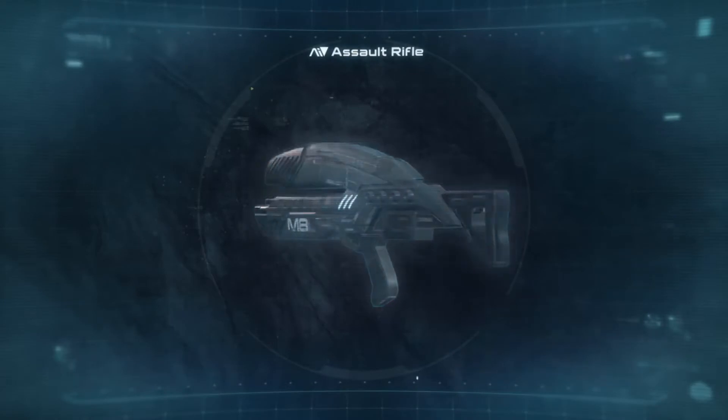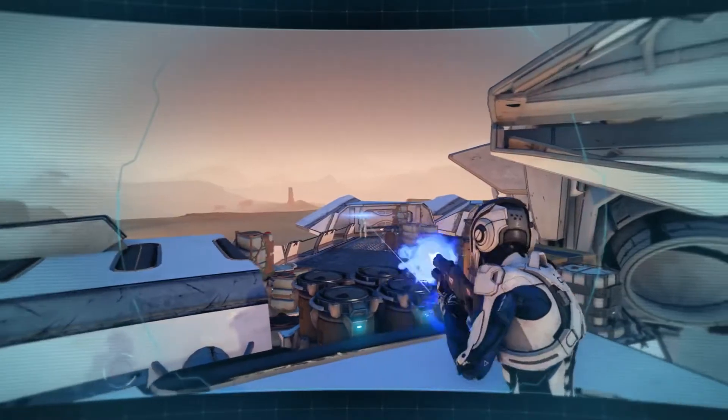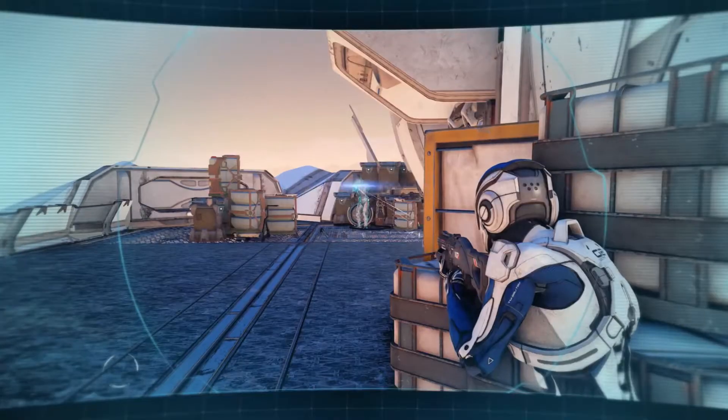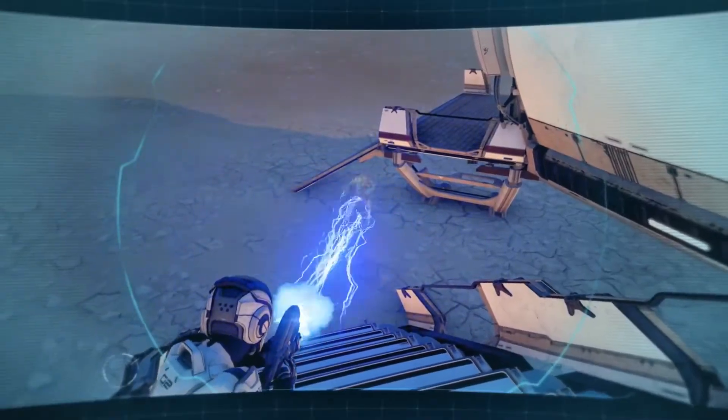Next up, assault rifles. High rate of fire for covering fast targets and making short work of shields. And if you watch your recoil, good at distance too. If you can see your mark, chances are you can hit it. Augmentation of choice: the Avenger with electrical conduit.